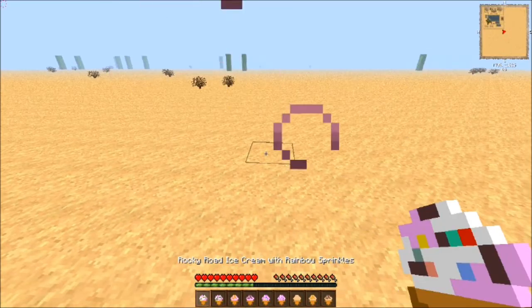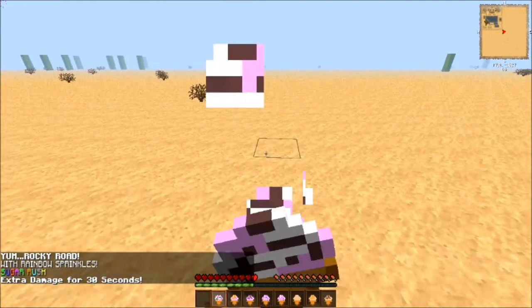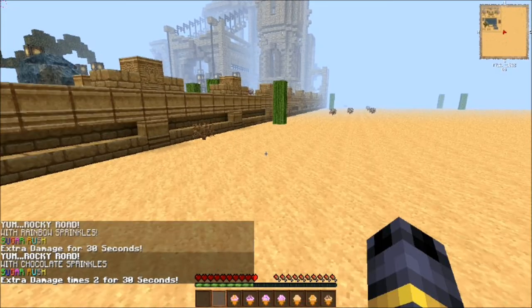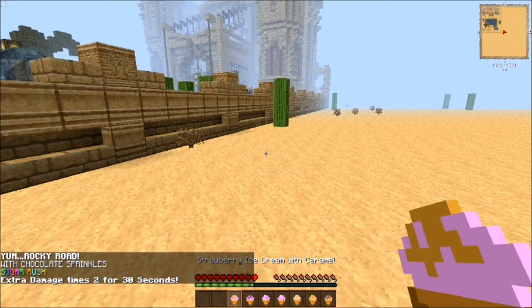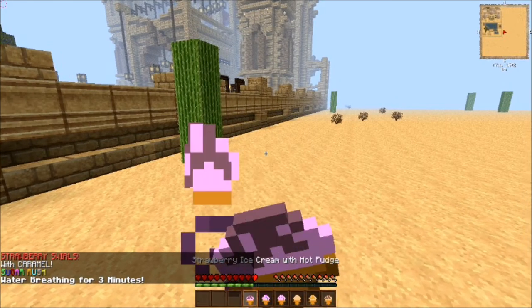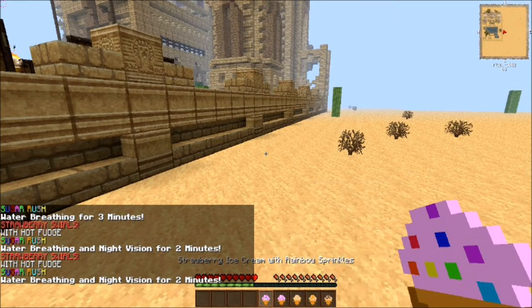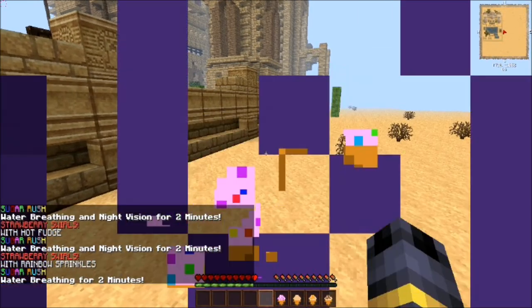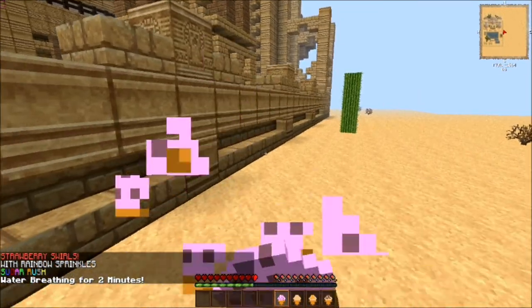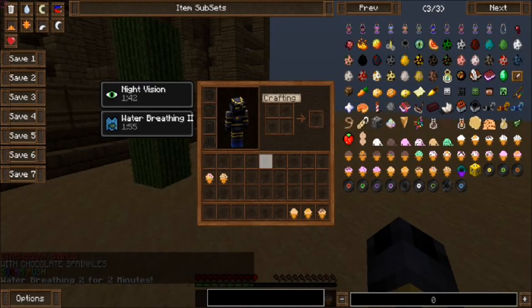Rocky road with rainbow sprinkles gives you extra damage for 30 seconds. Rocky road with chocolate sprinkles gives you Strength 2 for 30 seconds. Strawberry ice cream with caramel gives you water breathing for 3 minutes. Strawberry ice cream with hot fudge gives you water breathing and night vision for 2 minutes. Strawberry ice cream with rainbow sprinkles gives you water breathing for 2 minutes. Strawberry ice cream with chocolate sprinkles gives you Water Breathing 2 for 2 minutes.